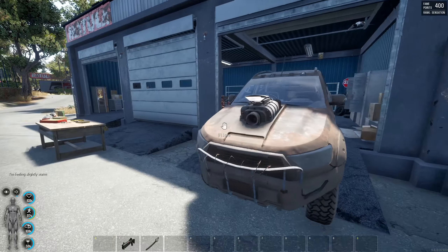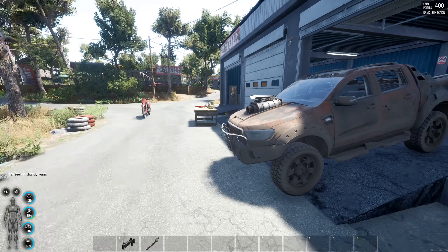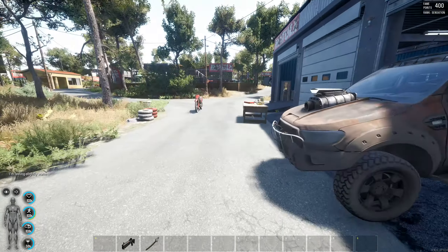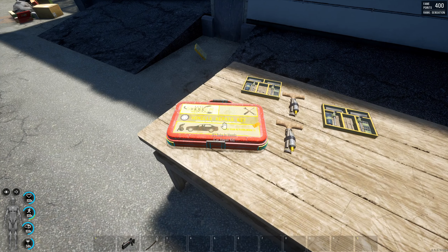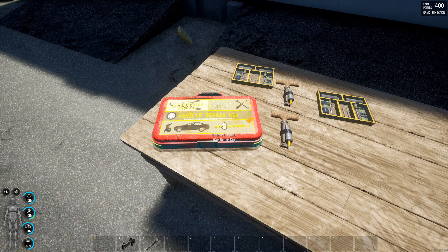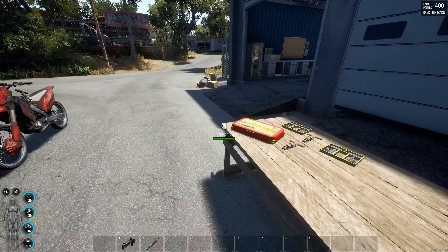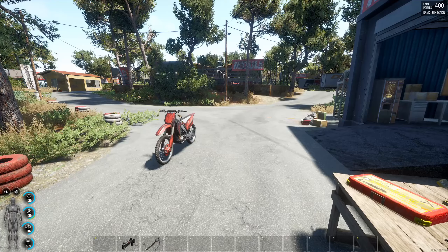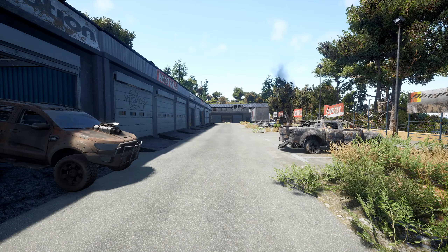That's pretty much it. Remember: the higher you set your engineering skill under your intelligence attribute, the less of these repair kits you're going to use. It's kind of like base building — the lower your engineering, the more resources you use; the higher your engineering, the less you use. With that being said, that is it for today. I hope this video has helped — stay safe and I'll catch you in the next one.